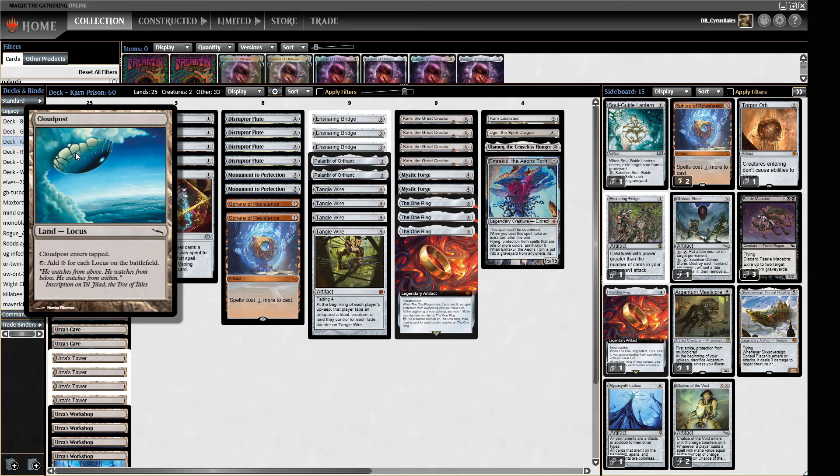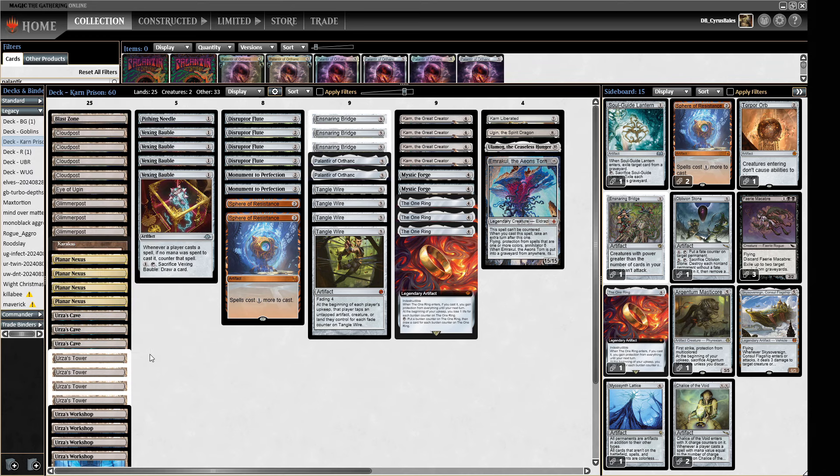Then we've got a smattering of Cloudposts — four Cloud Posts, three Glimmer Posts, and obviously the Planar Nexus counts for those as well. Because we're a colorless deck, we're not trying to use lots of copies of these via things like Crop Rotation or whatever. So that's the mana base really — lots of colorless mana.